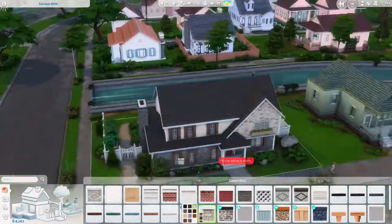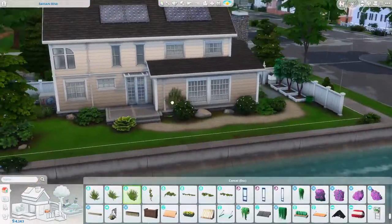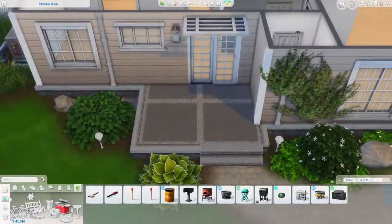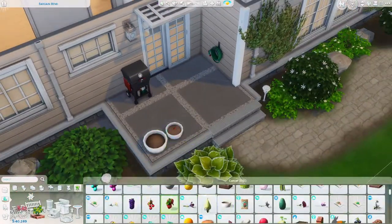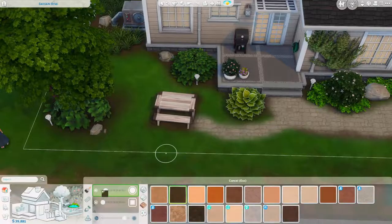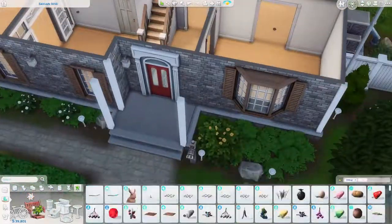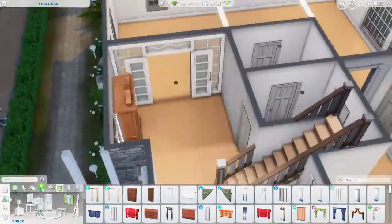I cut out some parts of the speed build like I always do - that includes the floor plan, some of the bathrooms, other small rooms, and maybe the pantry didn't make the cut either, just for time's sake. I've been very pleased with how I've been able to condense them. I'm also getting better at building quicker and keeping the camera more still to make it easier to watch.